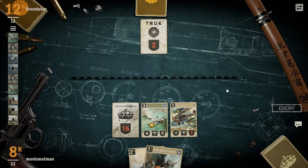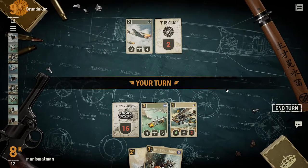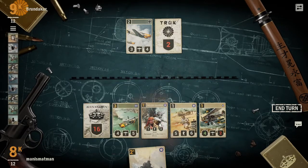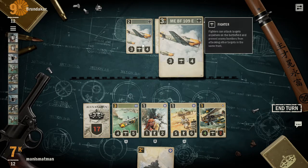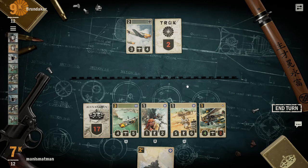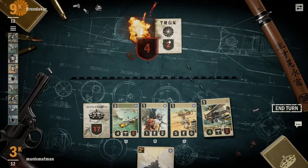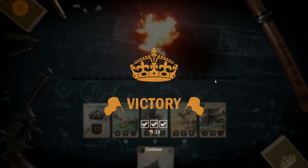This is obviously online PvP at the moment - I think it's ranked. There are other game modes too, I'm not too sure what to call them. And oh yes - Fighter: fighters can attack anywhere on the battlefield and prevent enemy bombers from attacking. My bombers can't attack his base because he has a fighter, and his fighter essentially works as a guard but for bombers. So I have to attack his fighter with this card first, then I can attack the other card.